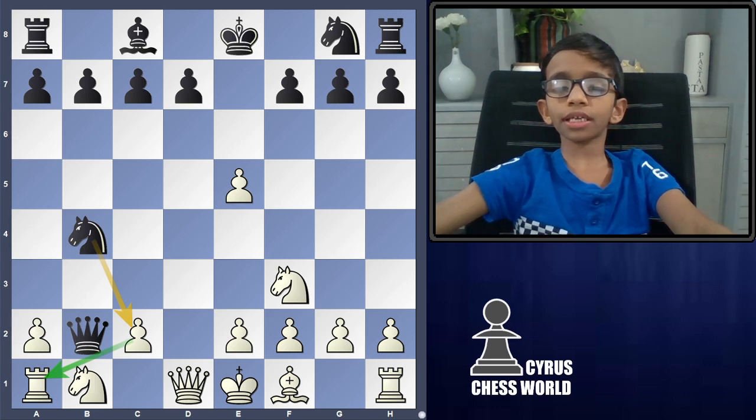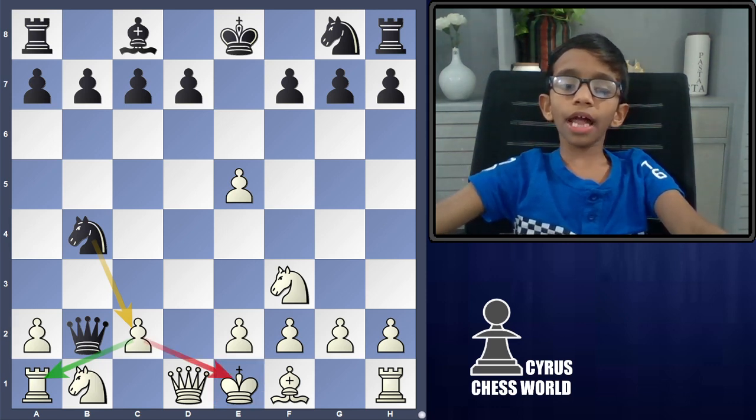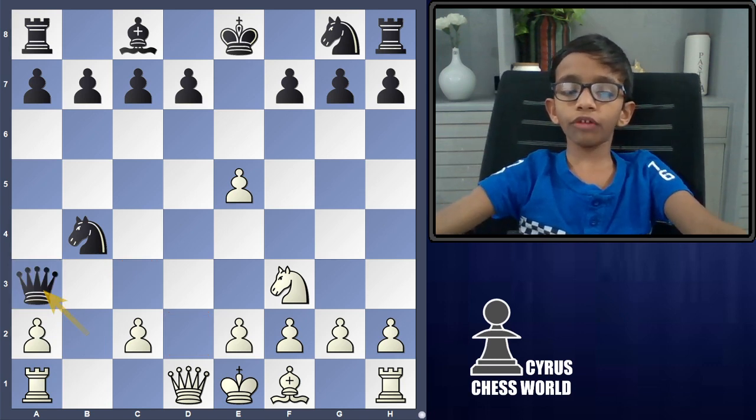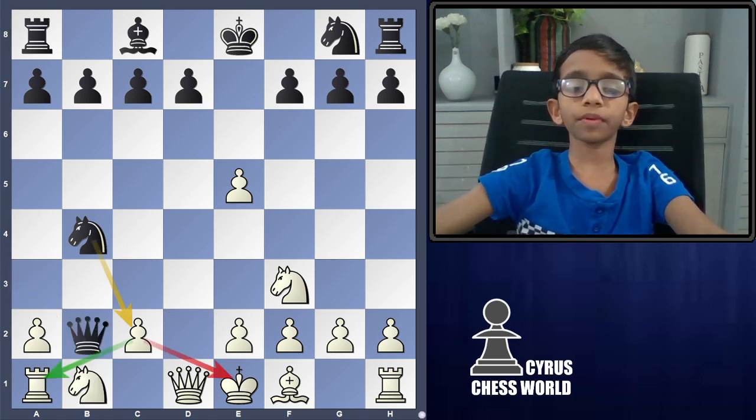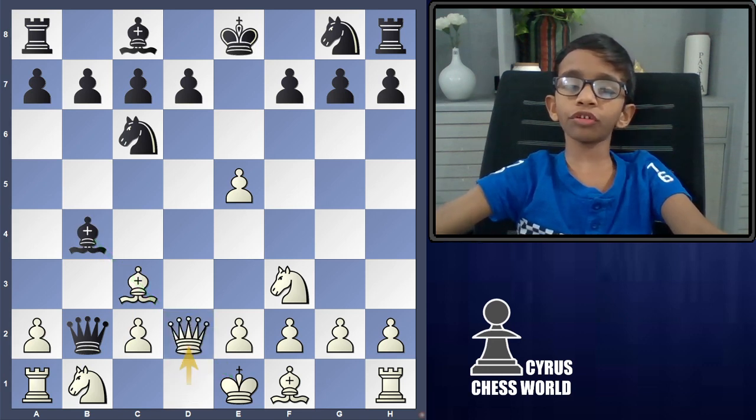It also forks the king and the rook. If white is sacrificing the knight, black is one piece up. In this position, you defend with your Queen's knight.